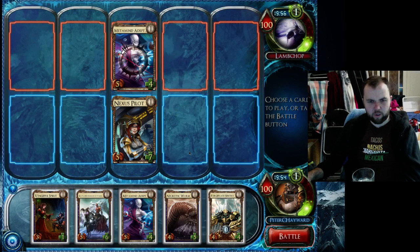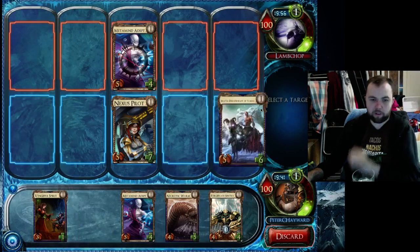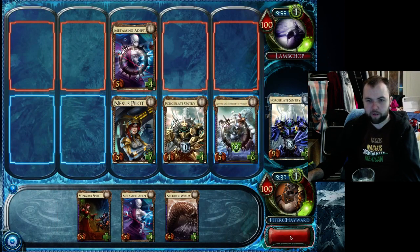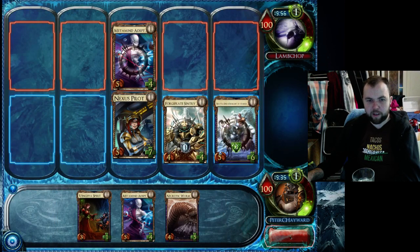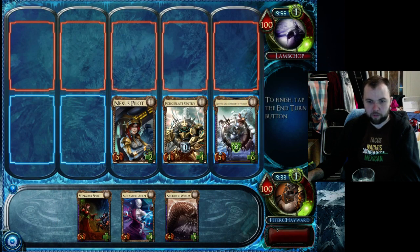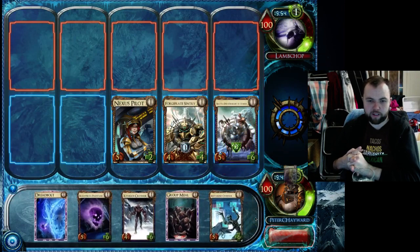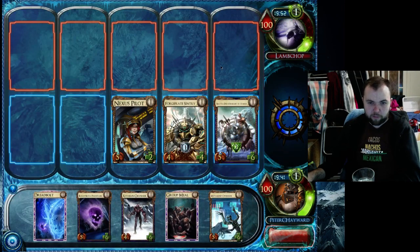I don't know why you would do that. He's basically put two cards into not even killing my Nexus Pilot so I can build some pretty solid board presence here — putting his Wrath out, which will probably require one or two cards to kill it, and then level up the Forge Plate because Forge Plate can be such a bomb at levels two and three. He is playing a faction which does well against both regenerate and armor, but I've got a really nice board presence at the moment.